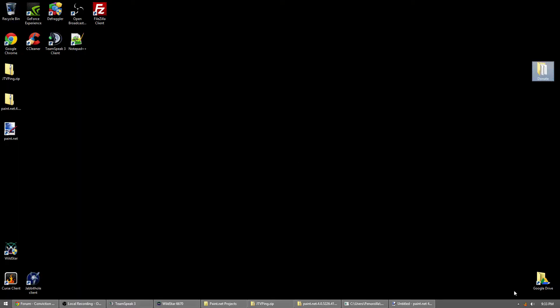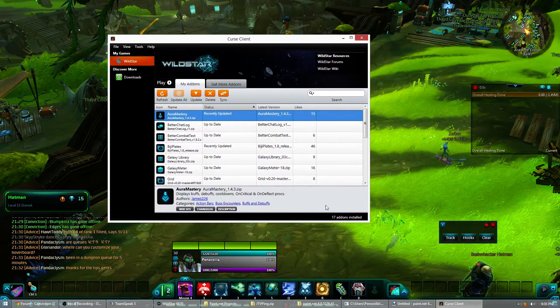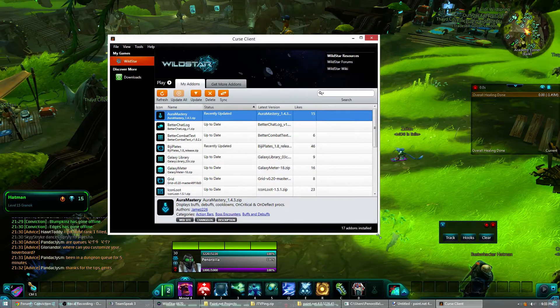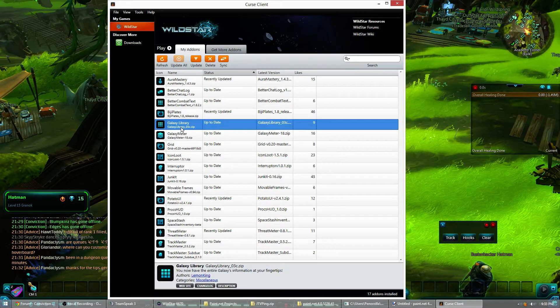I'll go ahead and show you all the add-ons I have, just so you know what the names are. These are all available through Curse. I mentioned Aura Mastery, Better Chat, Better Combat Attacks — and Galaxy Library, which I don't have enabled right now, is basically a library of everything in the game.